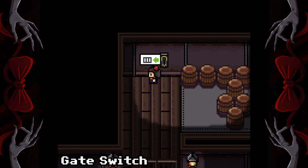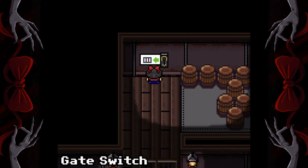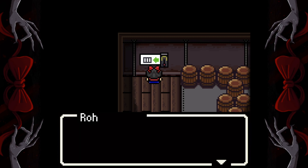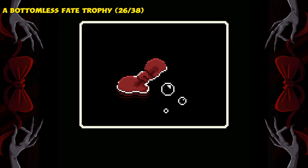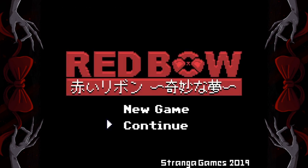Make a save here — in-game save. Now spam these switches at the back tons of times — over five — so it'll finally say ah screw it and release Umby for a trophy. Press continue.